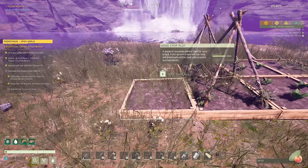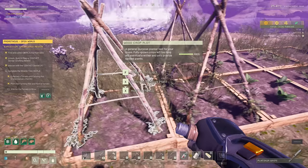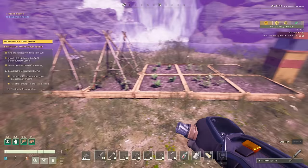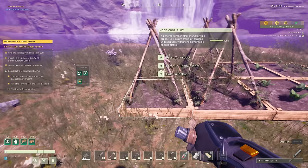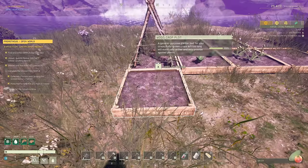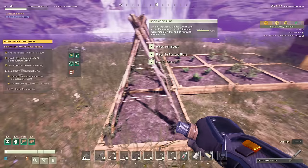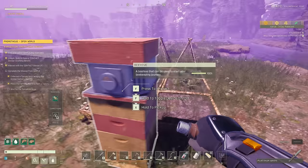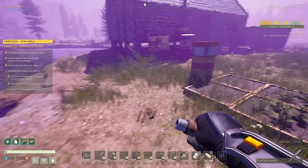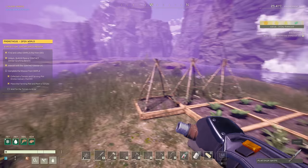This one is not receiving the bee buff, so I was correct — you can extend it four plots away from the beehive, but the fifth one is not getting the bees. You just get four on both sides. Actually, if we extend it out further and plant one more in this direction, it is receiving the bee buff. So it's like a big square around it — you can go one more out in both directions and get a good amount of crop plots buffed by a single beehive.